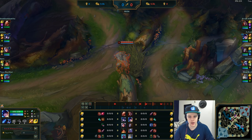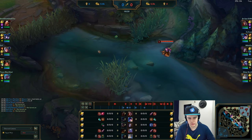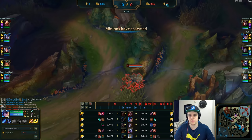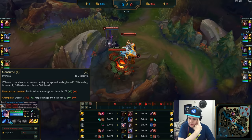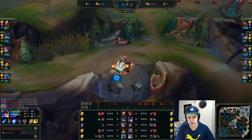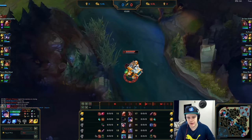Sejuani is better at ganking and providing CC in teamfights, but if you place your ultimate properly you can still do a lot in teamfights. First, I get visibility to the red side — we did spot them there. We know they're in our jungle. I walk back and forth to check extra vision and see if they flank. The first skill on Nunu is always Q — it's your main damaging ability against jungle camps. Then I get W to hit the Raptor camp with it.